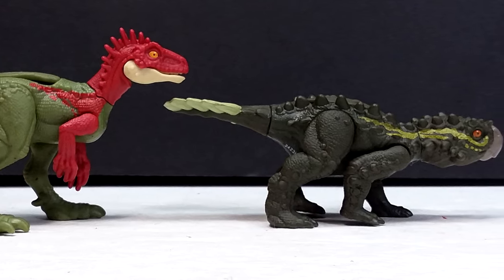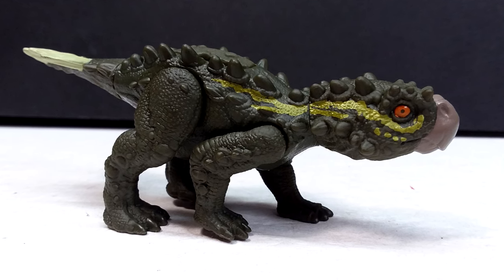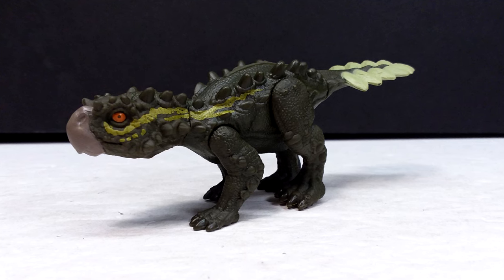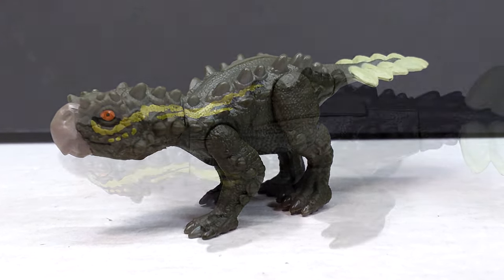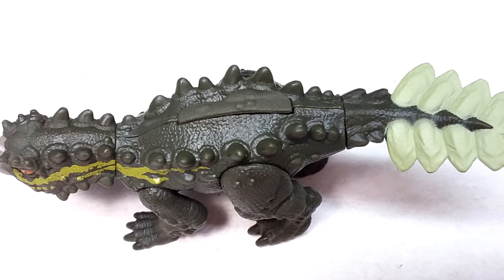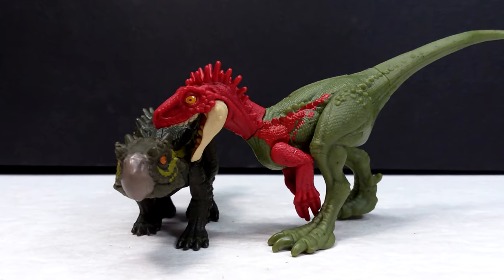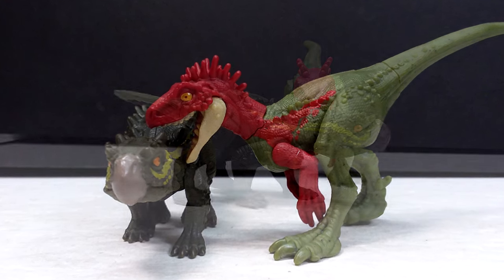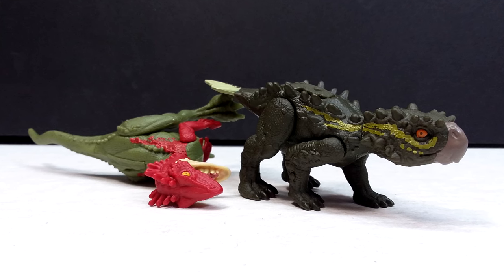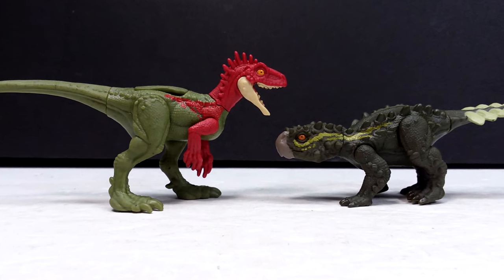The Stegoros is definitely my favorite from this set. The sculpt is gorgeous and the paint apps are really nicely done — paint from head to tail is a definite plus. No neck articulation, but the rest of the articulation is smooth. The dark green body makes the matching pupil look more natural than on the Eoraptor. Overall, this is a really fun set from Mattel. If you're interested, check your local Walmart as they're beginning to show up there now. Like, comment, and subscribe — I'll see you in the next review!